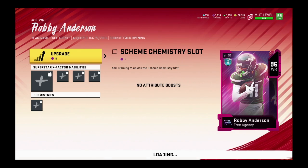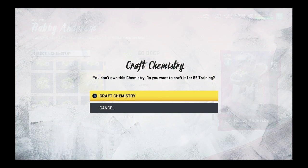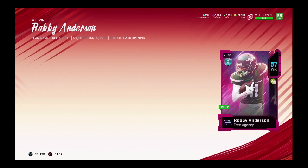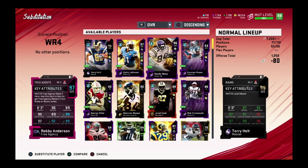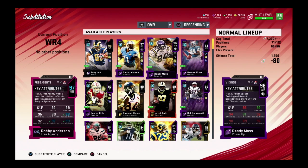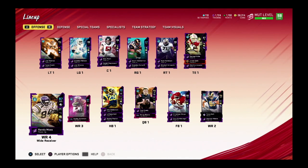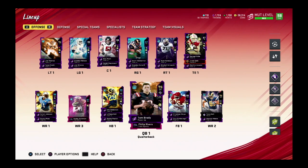Robbie right now will currently be my number 4 receiver, but obviously that's going to change in a minute — because easily, Robbie failed. Randy can't catch the football, so I'm not wasting my time with him. I'm just going to switch out Randy and Robbie. Robbie needs to get a power up though. He has 99 deep route run, 98 spec catch with 92 medium. So it's probably going to be a beast. He doesn't have a power up right now so he can't get a shaker on him — but that's what the team is looking like right now.